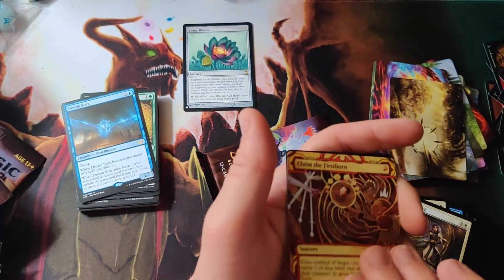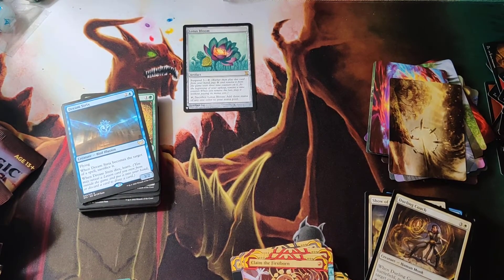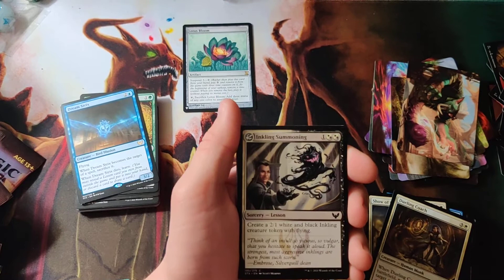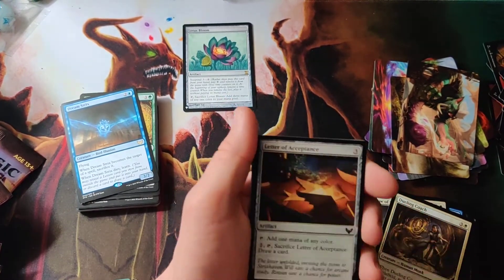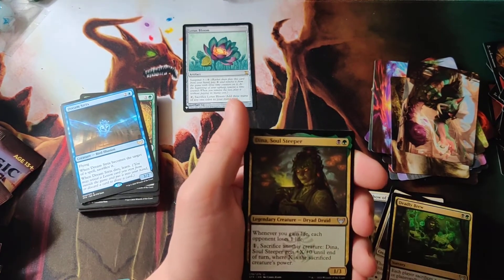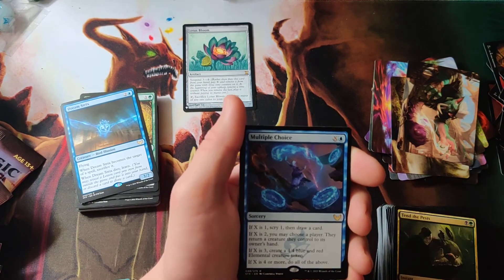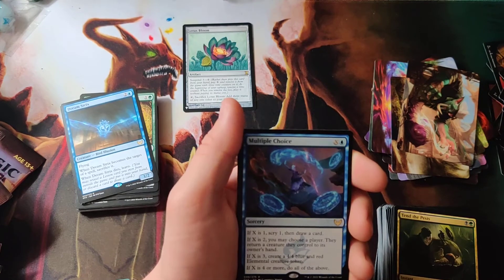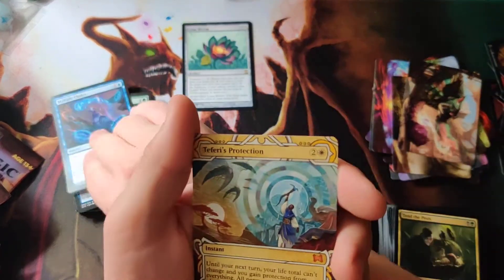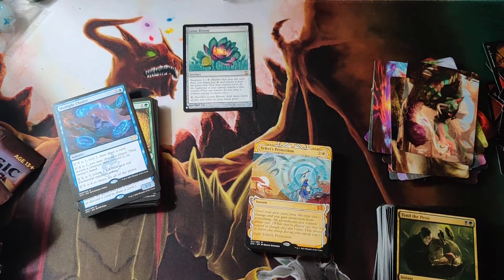Claim the Firstborn again — that is like my sixth copy of that. And a foil rare: Experimental or Exponential Growth. Last pack. Planes, Inkling Summoning, Professor's Warning, Letter of Acceptance, First Day of Class, Eager First Year, Deadly Brew, Dina Soul Steeper, Tend the Pest, and Multiple Choice. X is one: scry one. If X is two, choose a player, they return creatures to owner's hand. X is three, create four blue-red 4/4 tokens. Do all of the above — definitely would do that to someone. And I got a Teferi's Protection for the art card. What I care about is this beautiful Teferi's Protection.